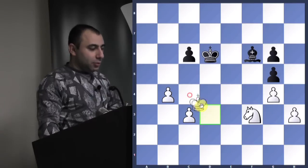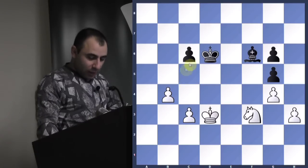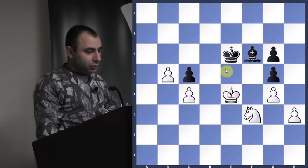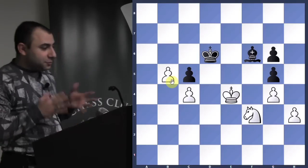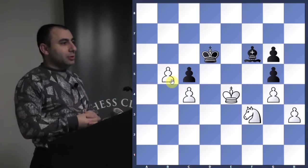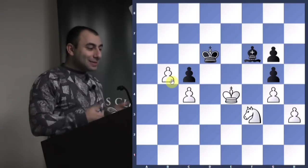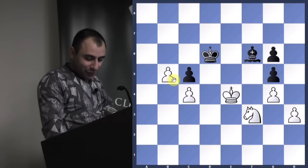Bishop f6, and now simply go back. He wants to start pushing the c pawn. He plays c3, king b5, king b5, c4 check, king e4, king d6. Now we're up a pawn, but you don't have a clear-cut win yet — it's not like he's going to resign. You still have to find that final touch. We know it's a winning position, but you still have to win the winning position.